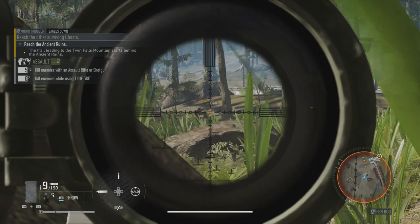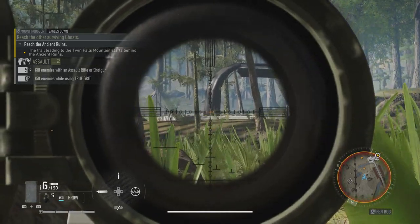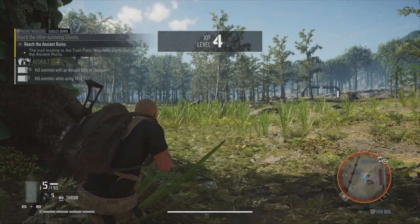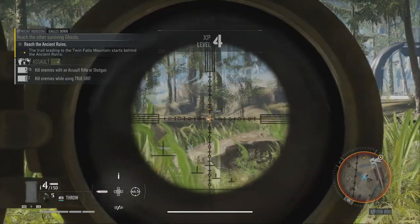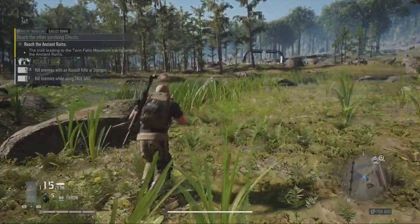I don't know what level these guys are. If we get a headshot, then we get an instant kill. That's another one. This guy wants to close the distance — I wouldn't recommend it, my man. Level four, that's good. We've got two guys, I think. One guy left. No guys left. XP and another skill point increase. I like it.